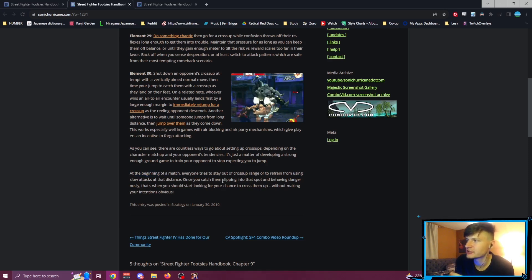At the beginning of the match, everyone tries to stay out of cross-up range or to refrain from using slow attacks at that distance. Once you catch them slipping into that spot and behaving dangerously, that's when you should start looking for your chance to cross them up without making your intentions obvious. This article is focused very much on cross-ups specifically, and I do agree — cross-ups always feel nice to hit and are very awkward for your opponent, especially if they're not used to anti-airing them. You'll notice the higher you go in ranks, there's a very big difference between people who jump well and people who jump dumb. When people jump stupidly, you just anti-air them for free. But when people are good at jumping, it's information overload — you stop focusing on the ground game because they jumped and now they dashed at you, or they just walked at you and now you're scared.